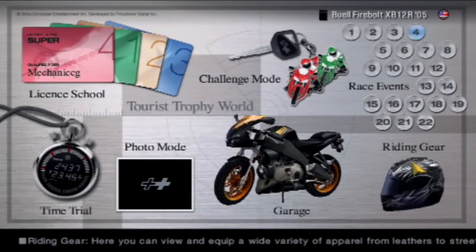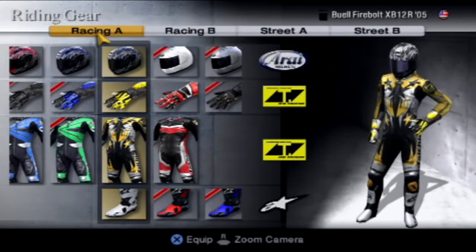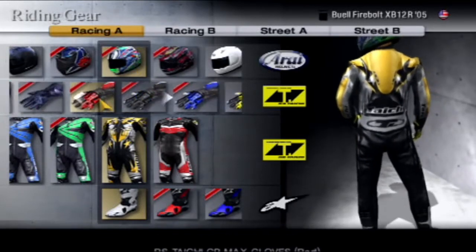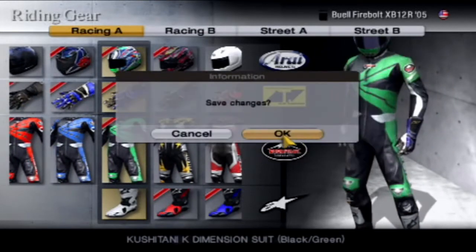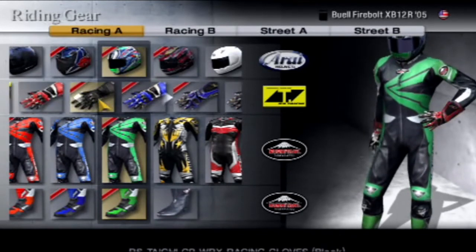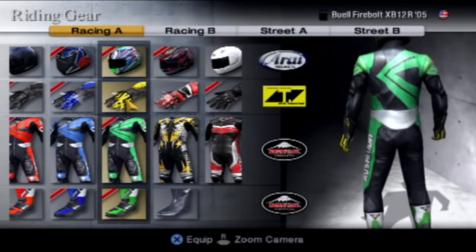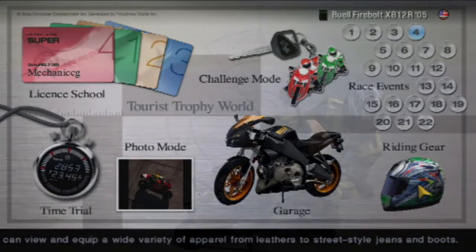Can I select this — yes, I do like that. Have we got green gloves yet? No. We can put this on. We've got green boots — yes! I don't want something that doesn't match. Let's go for that — looks alright, I'll take that. There we go, we have ourselves some new riding gear and all the pictures have updated. Nice.